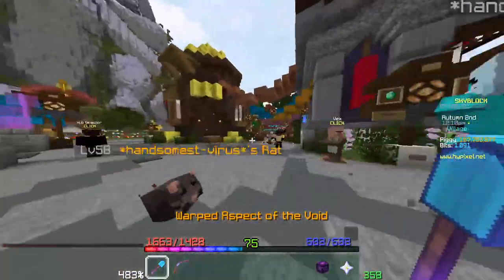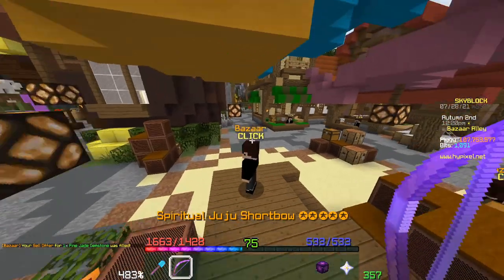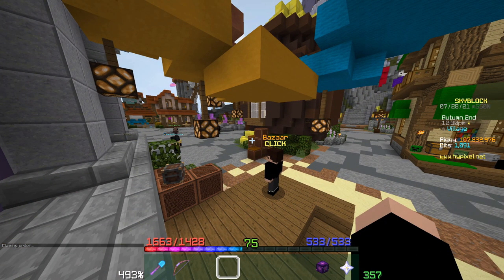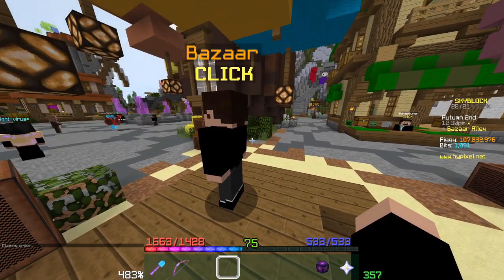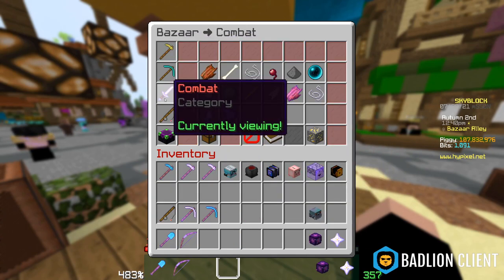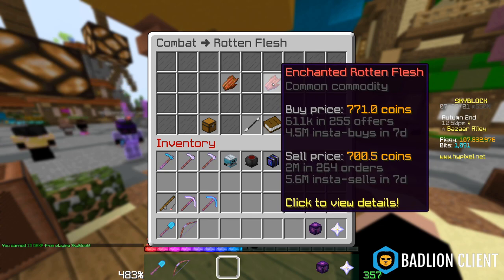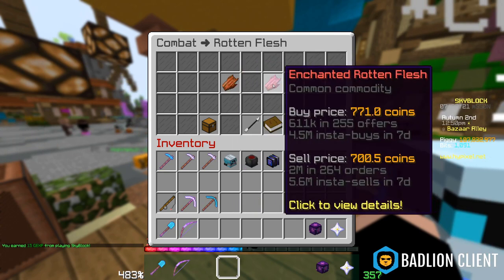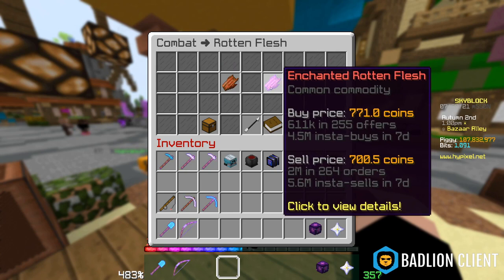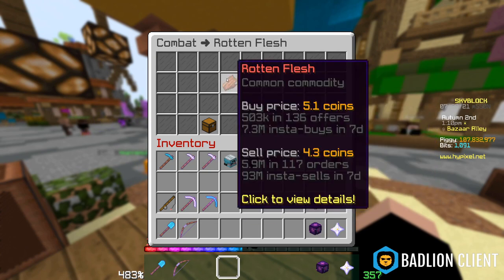The next one is a crafting flip, also called a tier-up flip, and it's much more profitable. There's a discrepancy in the cost of 160 of a regular item versus the enchanted version, which you can take advantage of. Most players are too lazy to buy a bunch of, say, rotten flesh and compact it into enchanted — so they'll just buy the enchanted version. This opens the door to flipping. Just make sure before you do this that you're actually making enough coin and not paying more in taxes than you earn. Stonks.gg and Bazaar Tracker will tell you whether these are good flips.